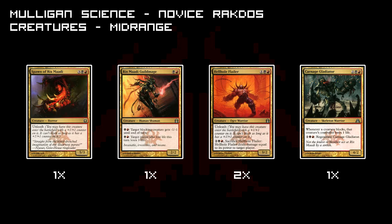Then we have a Hellhole Flailer — a 3/2 for 3 with Unleash. I can sacrifice it and it deals damage equal to its power to target player. So it will always be a 4/3 more or less, and should my opponent have a few fat blockers, I can get through to him regardless by just sacrificing the creature and dealing the damage. And a Carnage Gladiator — a 4/2 for 4 whose interesting ability means whenever a creature blocks, that creature's controller loses one life. It's a symmetrical effect, but you want to unleash your creatures anyway so you can't block regardless. Everything that discourages my opponent from blocking is something I want in there, and I can regenerate him, which is nice.